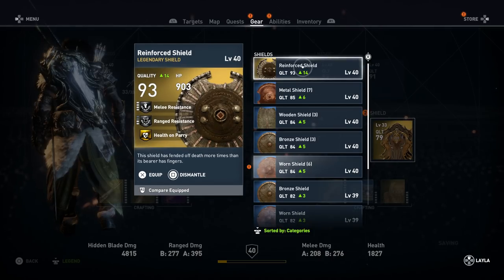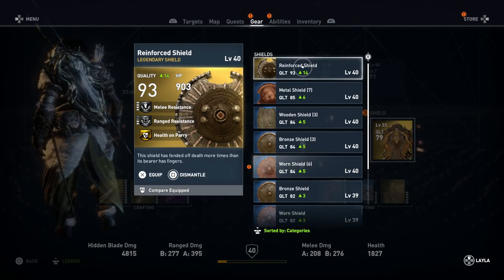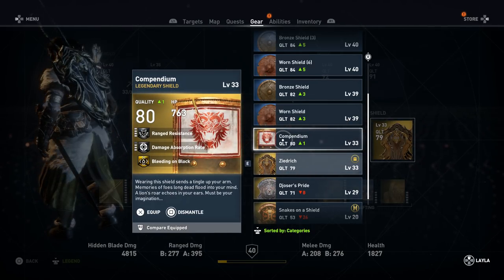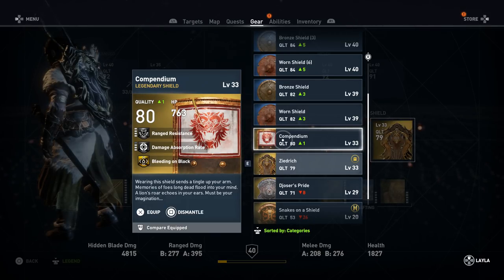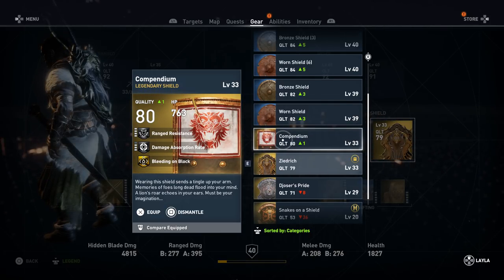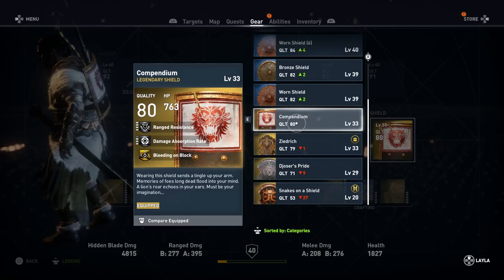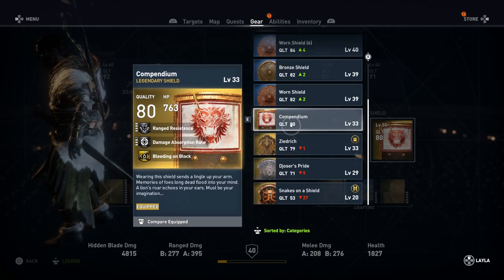We got the Reinforced Shield — 903 HP, four melee resistance, two ranged resistance, and health on parry. This shield has fended off death more times than its bearer has fingers. Then we have the Compendium — 763 HP, four ranged resistance, three damage absorption rate, and bleeding on block, which is always nice. Wearing this shield sends a tingle up your arm. Memories of foes long dead flood into your mind. A lion's roar echoes in your ears — must be your imagination. Let's try it out. That's a level 33 — this one's a 40. Health on parry's never gonna happen. Bleeding on block is good. Let's go with the Compendium.